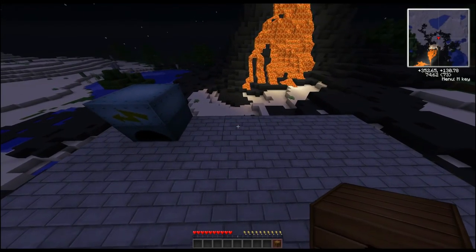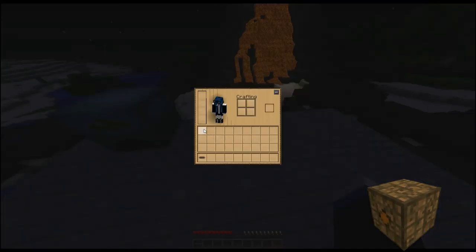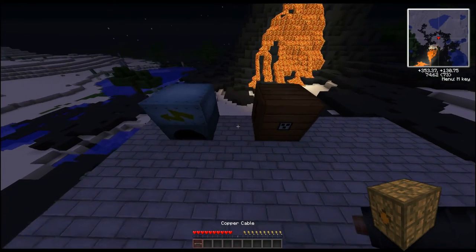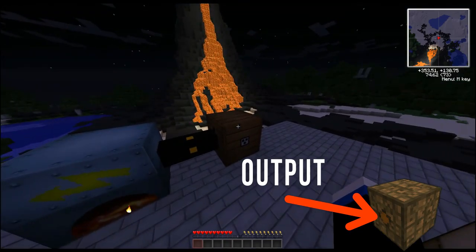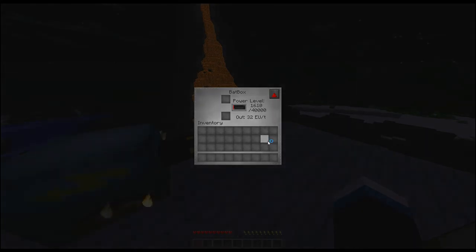Place the bat box near the generator and you'll notice there is an orange dot — not on my texture pack because I'm using Sphax, but on the default texture pack there's an orange dot which is the output. All the other sides are inputs. As you can see, it's filling up nicely. Once the bat box is full, it will start filling up the generator, and once that's full, it will just stop generating.